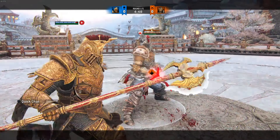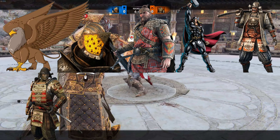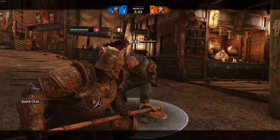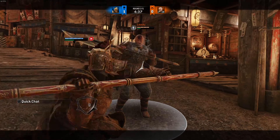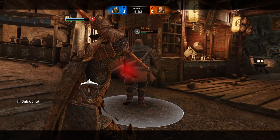Lawbringer's even matchups are Gryphon, Lawbringer mirror, Highlander, Jormungandr, Kensei, Orochi, Tiandi, Shugoki and Centurion. These characters are more on par and if optimally played can give you some trouble. This is mainly due to their higher HP pools, hyper armor or better bash follow-ups. But even then, Lawbringer can easily dispatch of them when trades are made effectively.